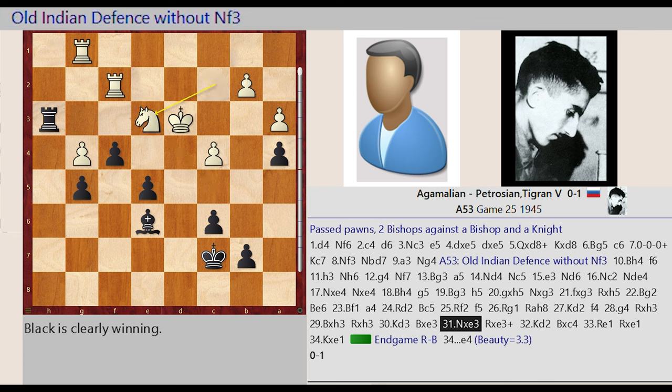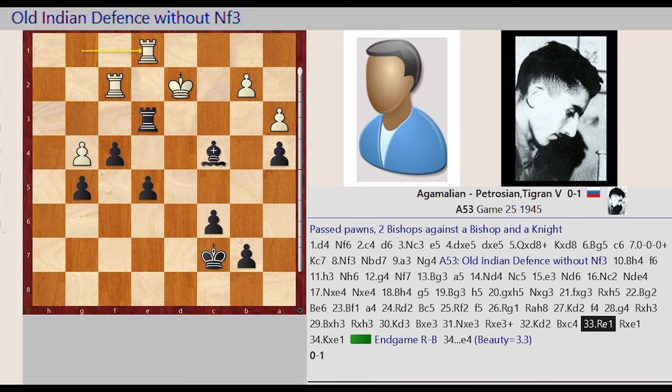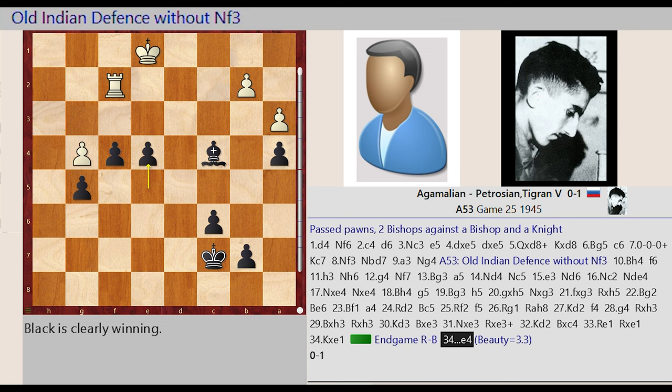Bishop C5 captures E3, Knight C2 captures E3, Rook H3 captures E3, King D3 D2, Bishop E6 captures C4, Rook G1 E1, Rook E3 captures E1, King D2 captures E1. Endgame RB, E5 E4.